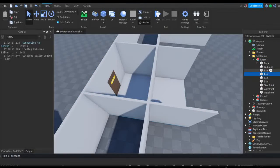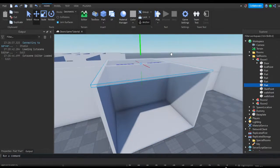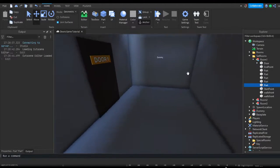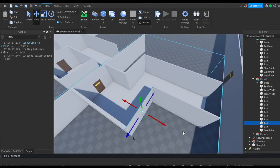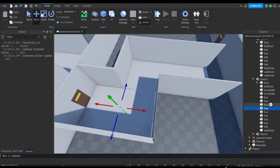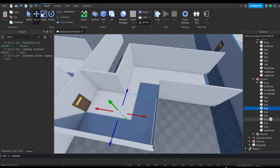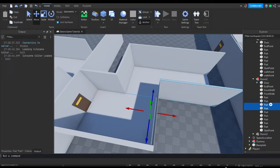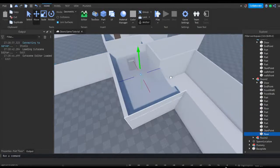I'm just going to get whichever part is the floor, copy and paste it, and put it at the top since it's going to be the same size. As you can see it's already a little bit darker in here. I'll do the same thing for this room as well, and for the spawn room. I might change the name of the floor pieces so it's easier to find in the future - I'm going to rename this to "floor".